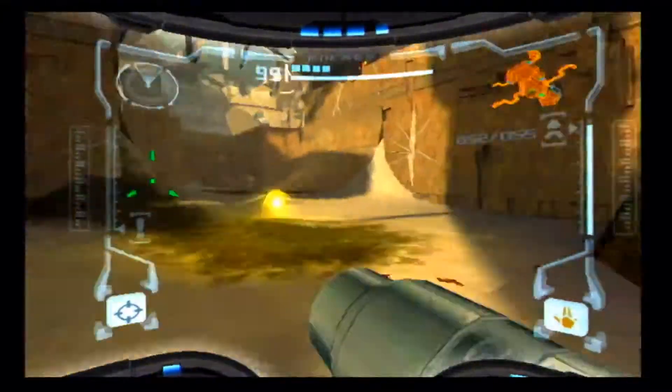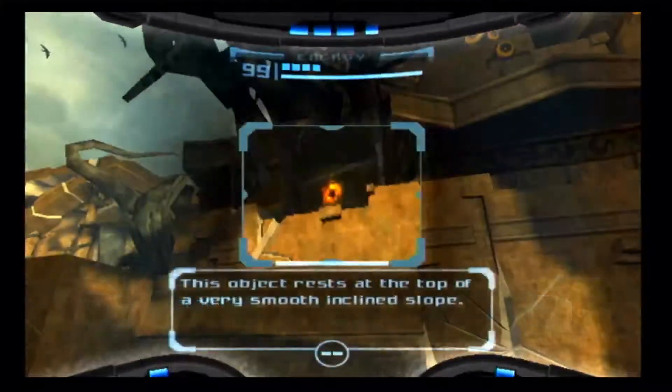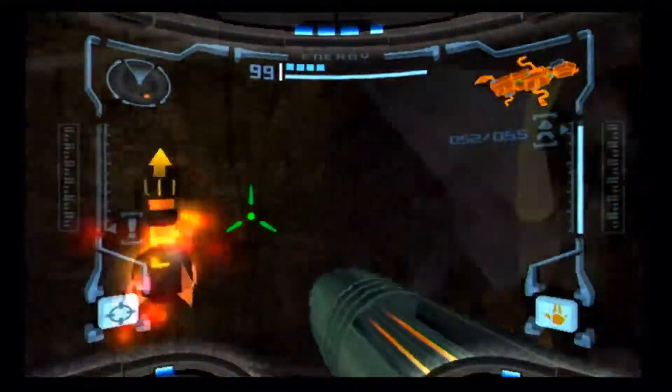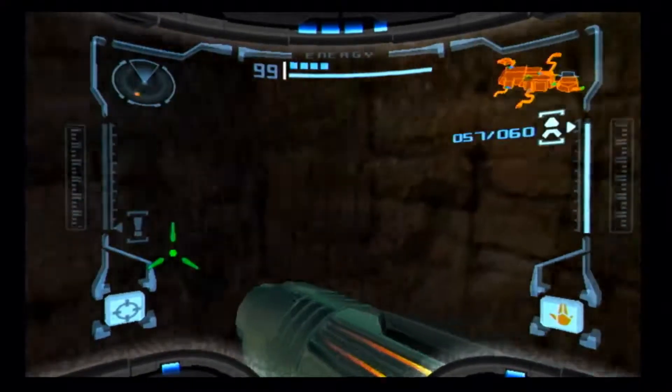Enemies will also normally drop the larger variance of power-ups. Very smooth inclined slope — I'm not going to do it that way. It wants you to use boost ball.